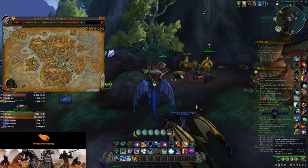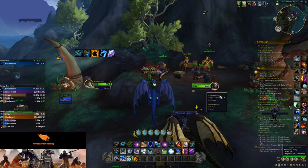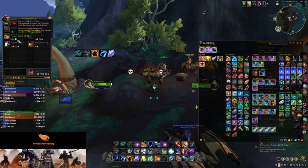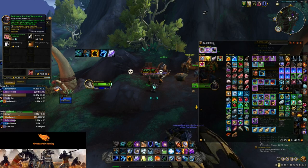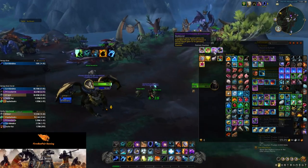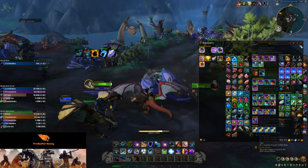Once we have that downloaded and turned on, we're going to come over here and talk to Cartographer Dalia. She is going to sell us an item for about 2000 elemental overflow. We want to buy this — the Reliquary Scroll of Perception. This is going to allow us to see these small treasures. This is an hour-long buff, and now we have the buff where we're going to be able to see this stuff.